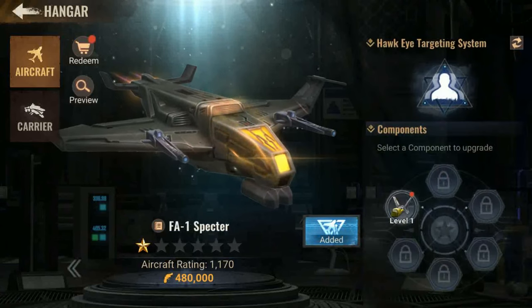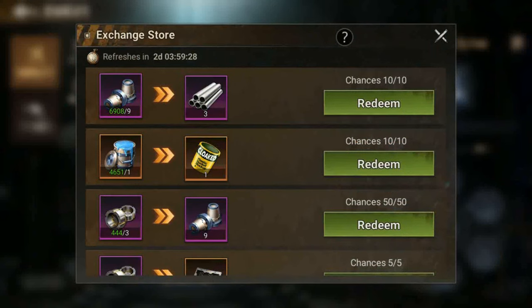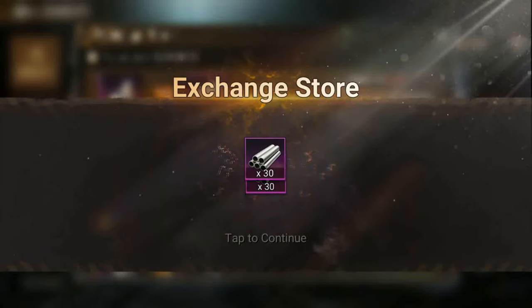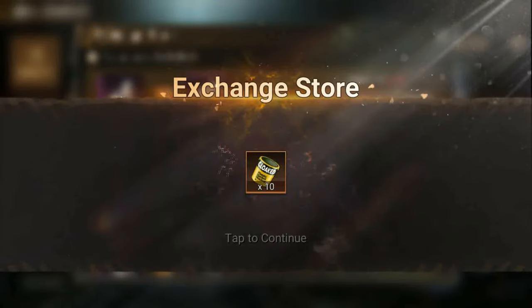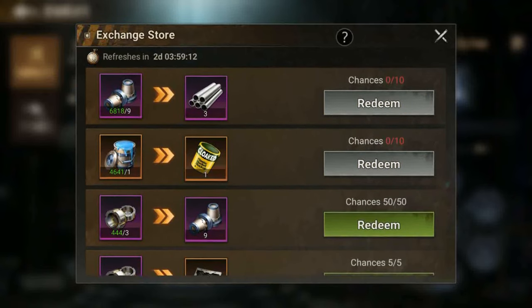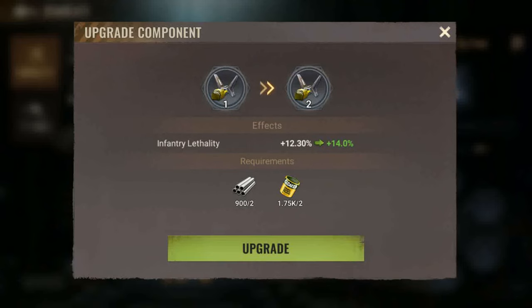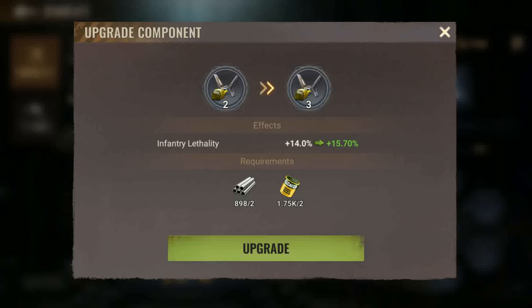Sadly, there is only one way for free-to-play to obtain the aluminium alloys and the stealth coating as of right now. That is through exchanging super alloys and special coating for Gen 3 aircraft components. We used to have the solo assault mission, available to the survivors community Monday to Friday on a weekly basis, and the coordinated operation missions available on Saturday and Sunday. So, expect some significant complaining by the community — then something may be released, so watch out for that space.